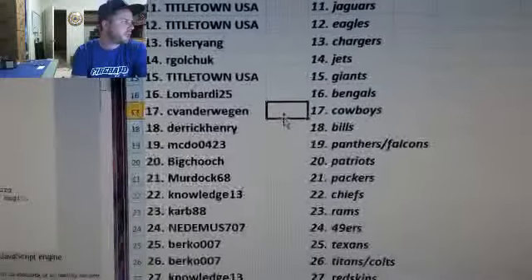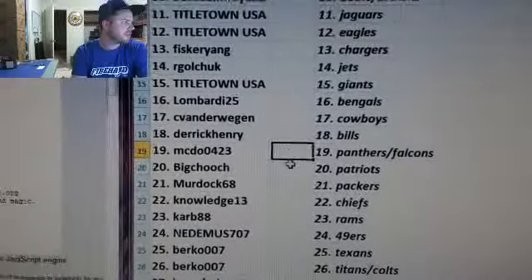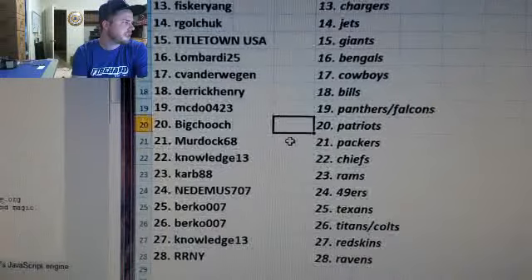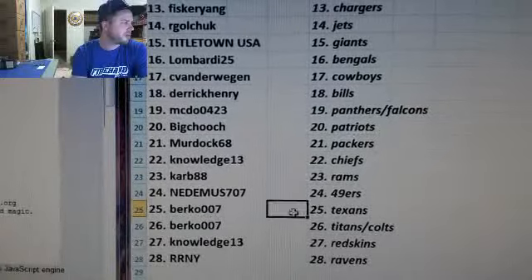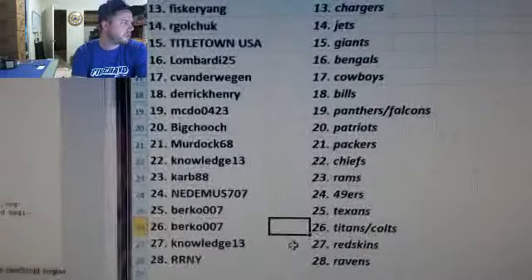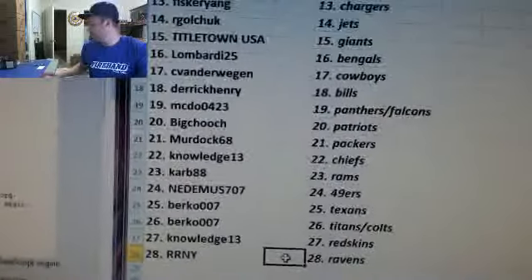Bengals — C. Vanderwegen — Cowboys. Derrick Henry — Bills. McDew — Panthers and Falcons. Big Chooch — Patriots. Murdoch 68 — Packers. Knowledge 13 — Chiefs. Carb 88 — Rams. Needham is 707 — 49ers. Berco 007 — Texans. And the Titans Colts — Knowledge 13 — Redskins. RRNY — Ravens. There you go. Now you can trade away.